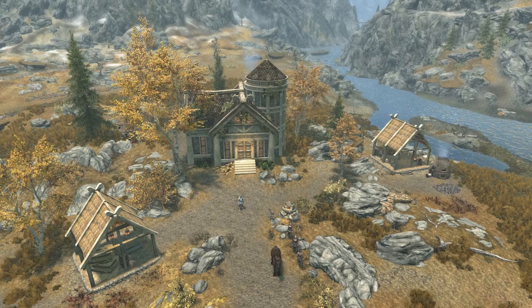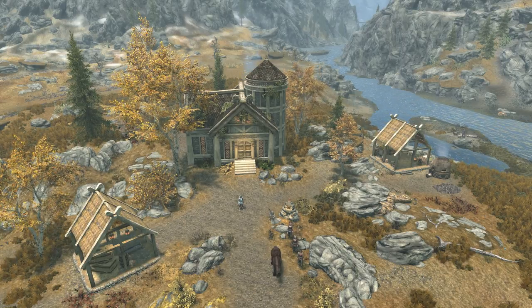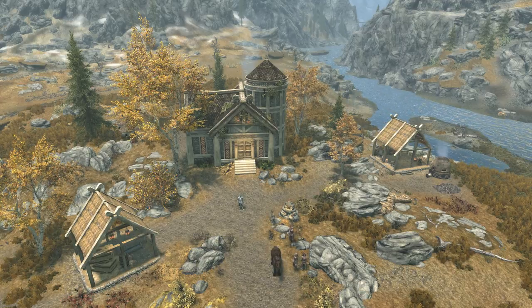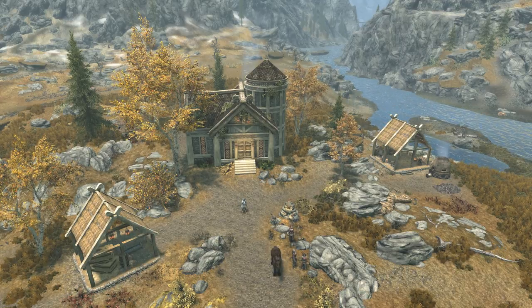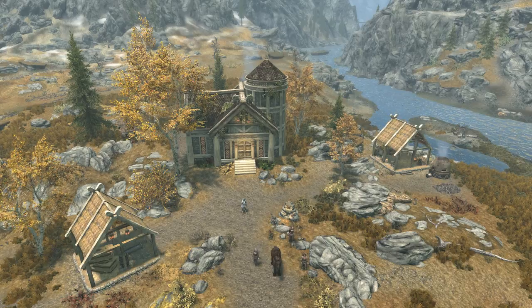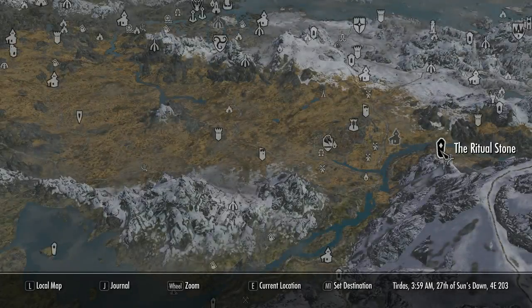Hey, how's it going and welcome to the first of a new series on player homes in Skyrim. I'll be covering both vanilla and mods, and we kick off the series with one you have to pay real actual cash for, which is Tundra Homestead. It'll cost you three dollars, or approximately two pounds fifteen. This is a mod produced by Eleonora, a modder well known for the quality of her work and attention to detail, so expectations are high. Because you're paying for this, I'll be making the video a little longer so you'll see exactly what you get for your money.